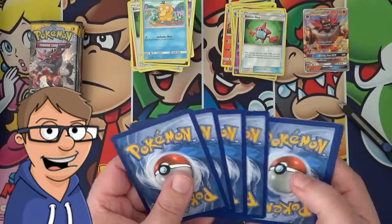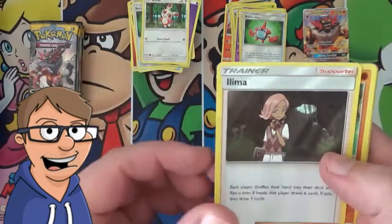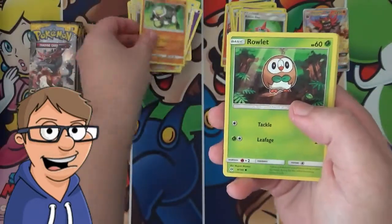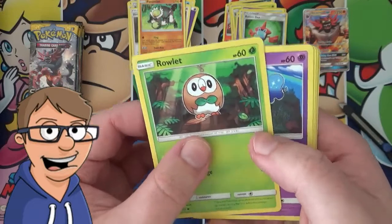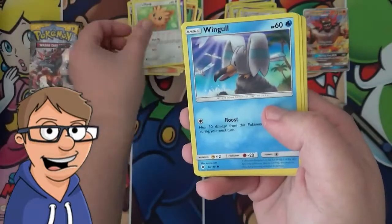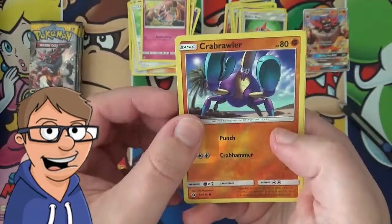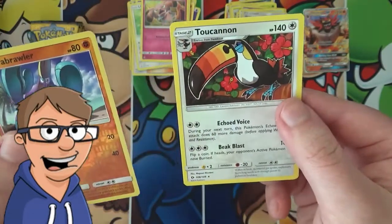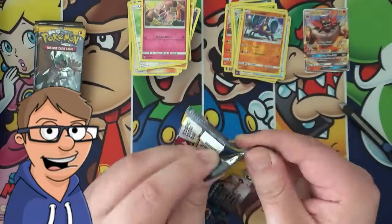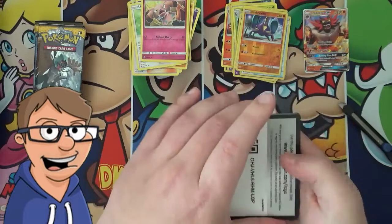I do hope we get some more of the good stuff soon because this has been a letdown so far, but I think the box has more to offer. So we have a Spinda, a Lima, a Psy... something, a Rowlet, a Cosmog, a Lillipup, a Wingle, a Snubble, a Reverse Holo Crabrawler, and for the Rare, it's a Toucanon. These packs are not good for us today.